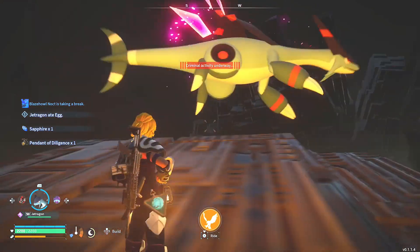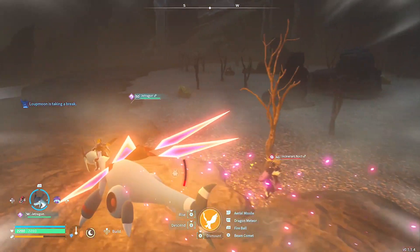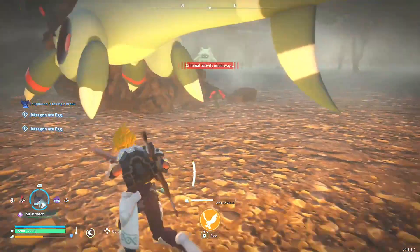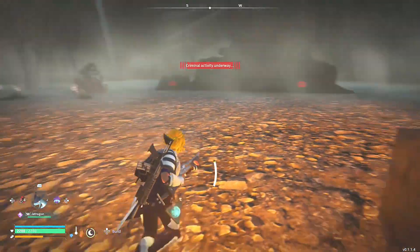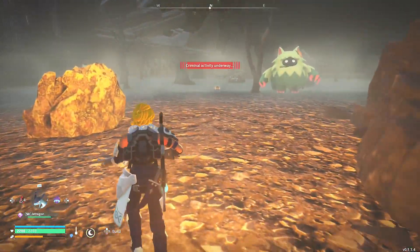Keep in mind when you come here, you're going to be doing some criminal activity — you'll see that little red message come up on your screen. During the daytime, the guards will attack you on sight, so make sure you're very prepared when you come here during the day.